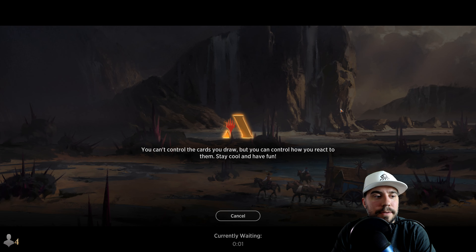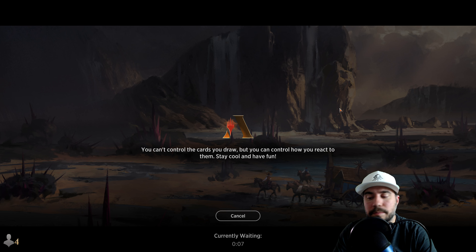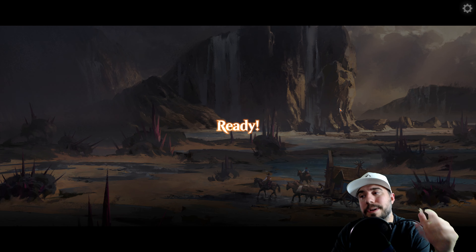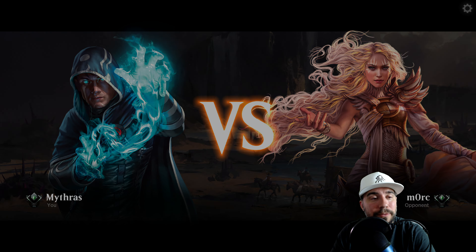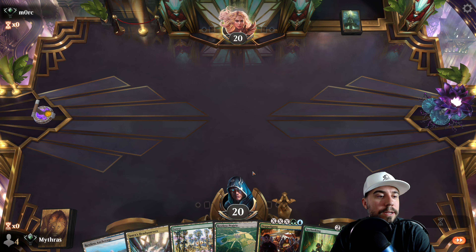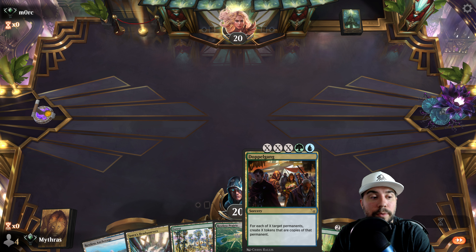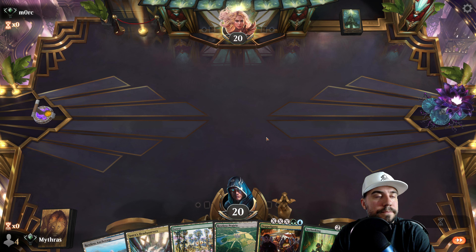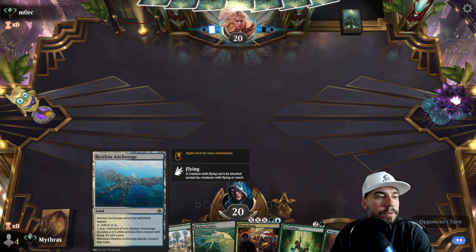We did get to see the ramp and some of the planeswalkers, and you got to see the nuances of how this deck can do against aggro. If our opponent did not have that one card in their hand we would have been just fine — we probably would have played Teferi instead. Good stuff here for Match 2, and I'd love to get Doppelganger going for us.